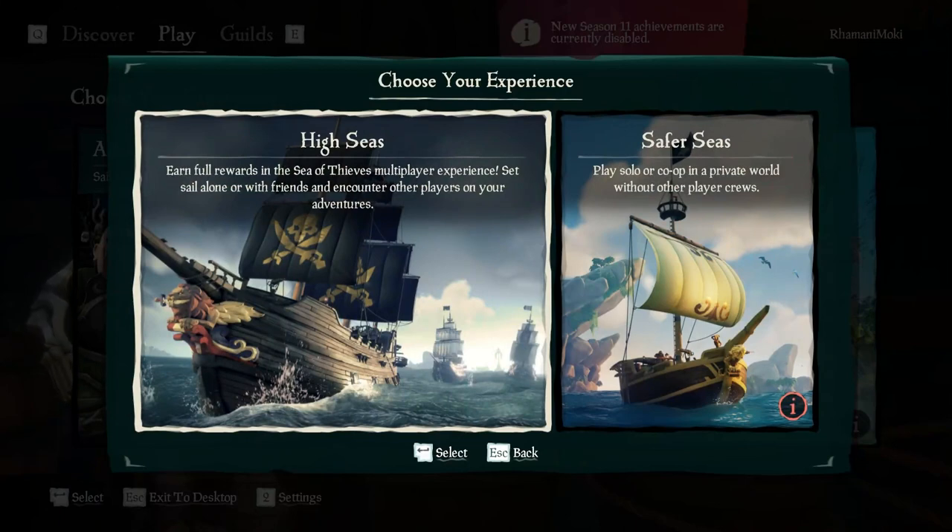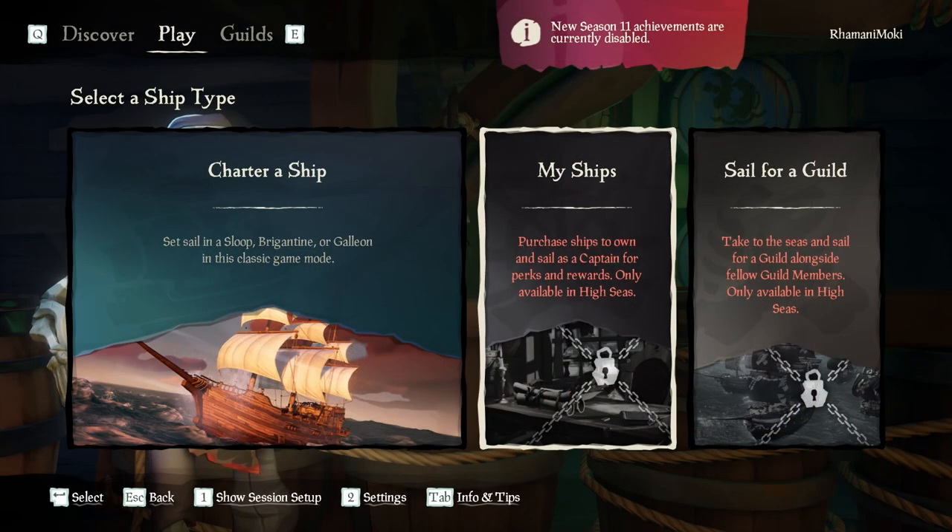We're going to choose Adventure. When you choose Adventure, you'll be presented with two experiences: High Seas, which is the full multiplayer experience where other players can meet you and battle you; or Safer Seas, a newer mode designed for newer players where you play solo on a server by yourself. On Safer Seas, you cannot use Captaincy or sail for a guild, so you'll have to be on High Seas if you want to purchase ships or sail with your friends.